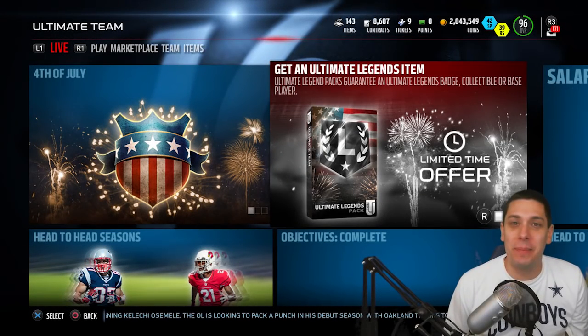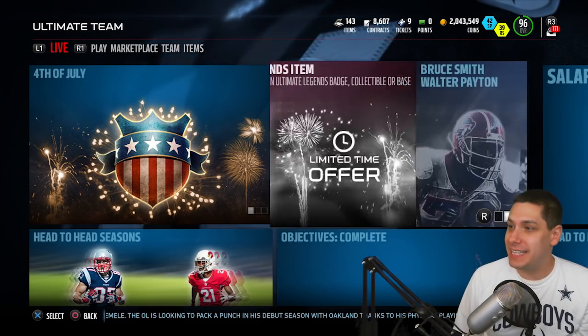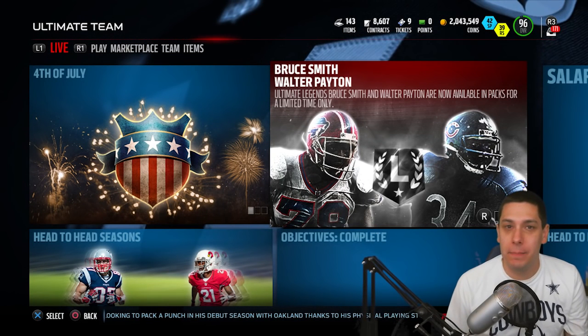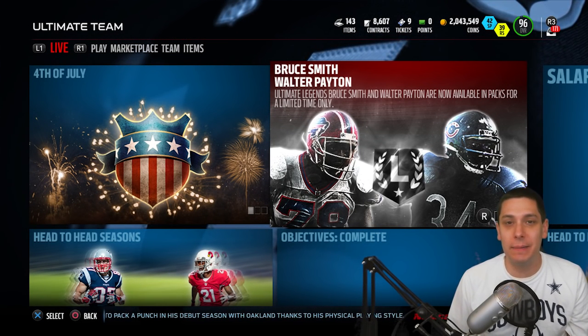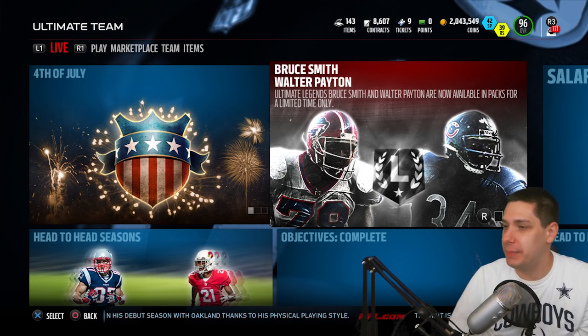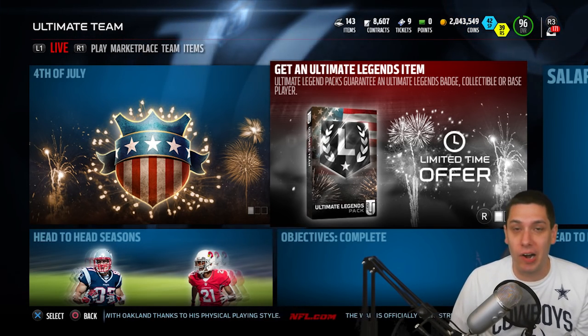Hey, what is going on guys? CLIQUID here back again with another Madden 16 Ultimate Team video. Today we're going to be trying to pull packs for Bruce Smith and Walter Payton, Boss Ultimate Legends, still in packs today. It is Sunday, so I am a little bit late on this unfortunately, but we've still got plenty of opportunity here to pull these cards.